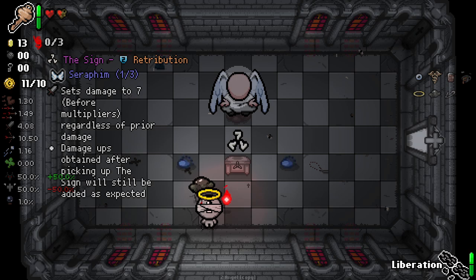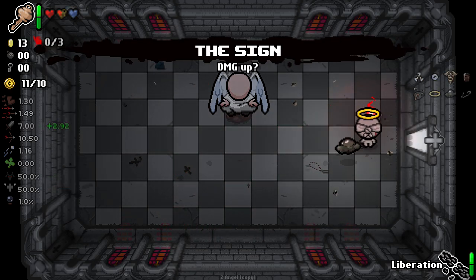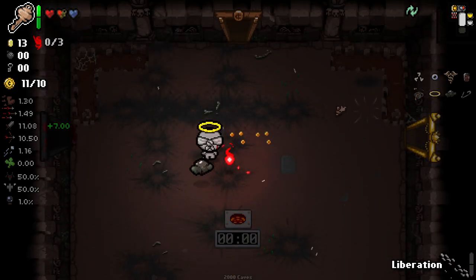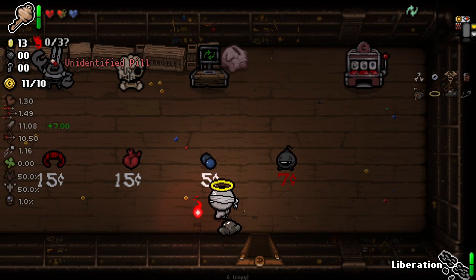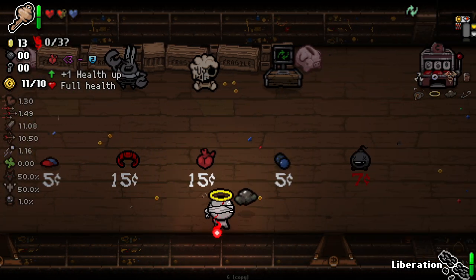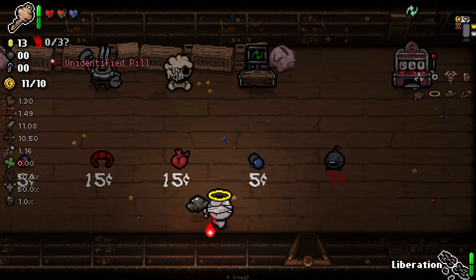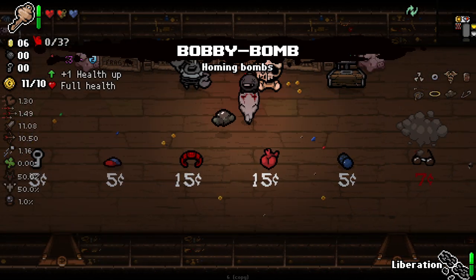Angel deal — sets damage to seven. That's actually really good right now, that's a pretty beefy damage up. We could buy the bombs — not that interesting really, but it's pretty cheap and I'll take it because bombs can be pretty good.